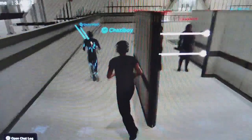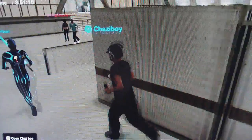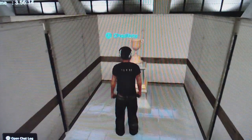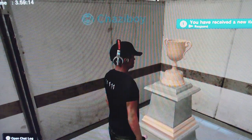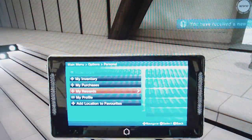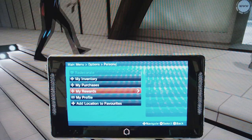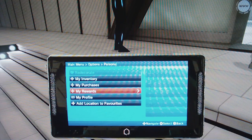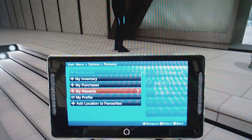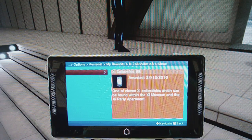Now we can walk around, and there we go — we made it to the end! You have received a new item. So if we go outside and check out the new item, view my rewards — just wait for it. There we go — XI collectible number eight. Same collectible just with the number eight.